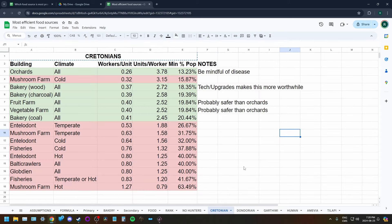Cretonians are obviously the best food producers in the game. Orchards are the clear winner in terms of raw productivity, but there's a big caveat: be mindful of the orchard disease event, which is probably the worst of all disease events — it kills trees that take many days to grow back. It's probably not the best idea to rely exclusively on orchards. Bakeries, fruit farms, and vegetable farms are also very good bets. The difference between orchards and fruit farms is small enough that it might be better to just stick with farms.